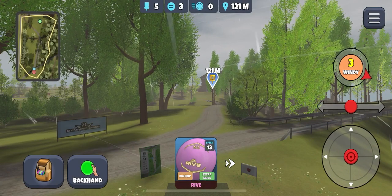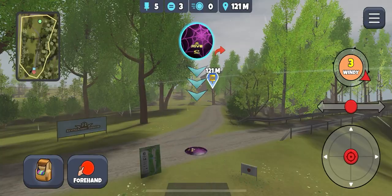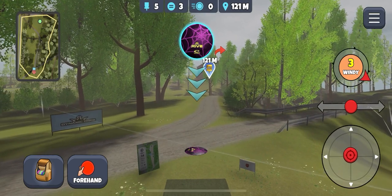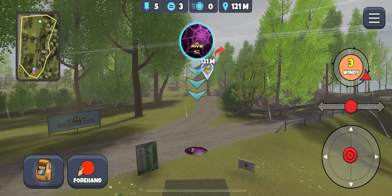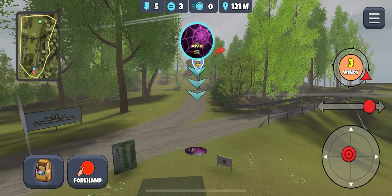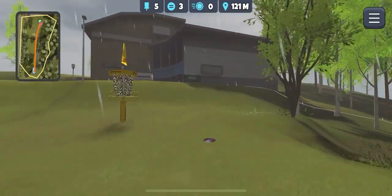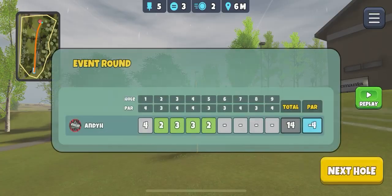Strong wind today on this hole. I actually like to go forehand with the Rive, especially in this headwind. We have a staggered gap — this tree is closer, that tree is further away. So if you hyzer it or flex it through the gap, it's easier on a forehand than a backhand. The backhand wants to hit this tree first. Also, the reduction in power of throwing forehand with the Rive is a nice distance. Flex it through the gap, stop pin high next to the basket for a nice 30.